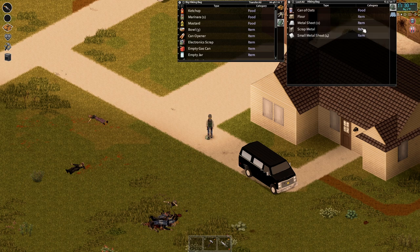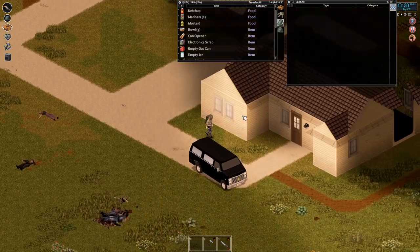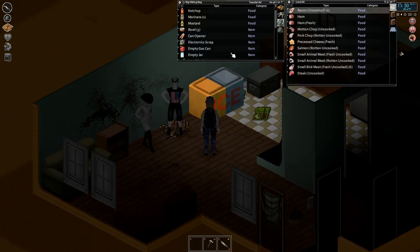I'll take it with us because we need that. We got a ton of metal. I'm going to unload quickly. We are going to sleep. I'm just going to dump stuff on the floor and I will unload at a later time.